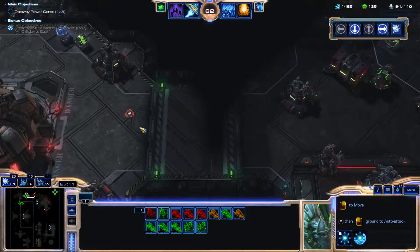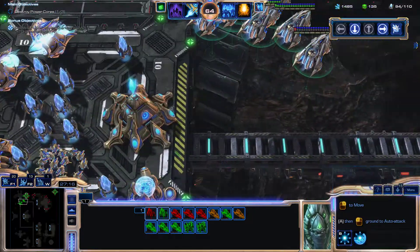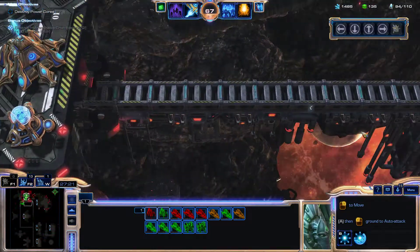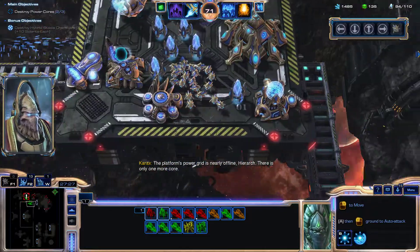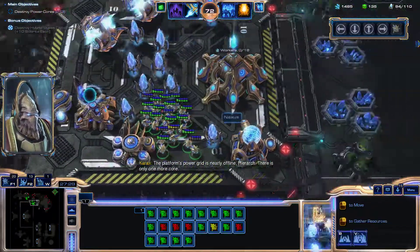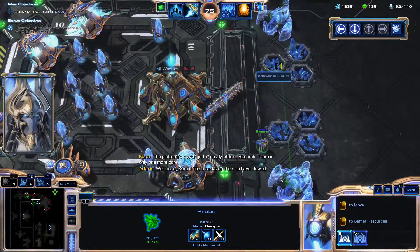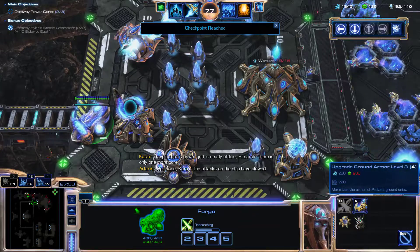This does connect, so I think we are fine right now to move the platform on over. The platform's power grid is nearly offline, Hierarch — there is only one more core. Well done, Carax. The attacks on the ship have slowed.